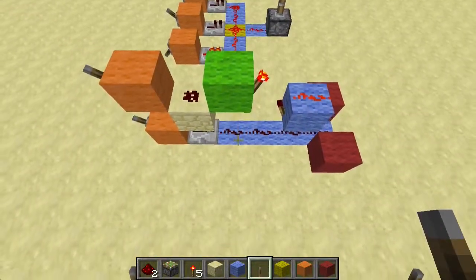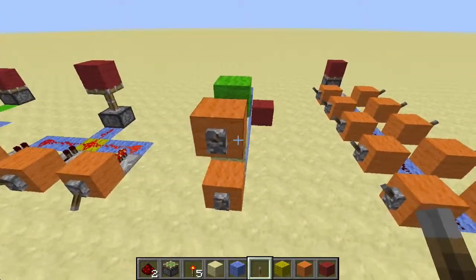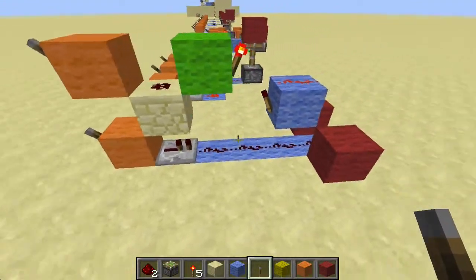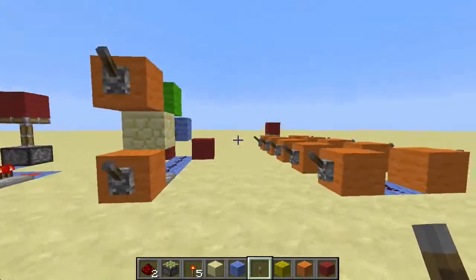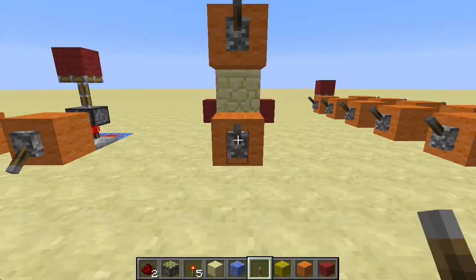So that's also an OR gate. The thing is, it's vertical instead of being flat on the ground. So here we've got our two inputs, which will power the pistons that are beneath the red block here.